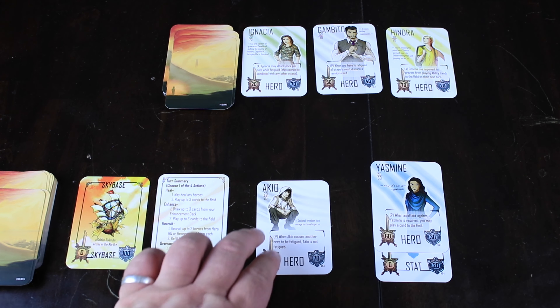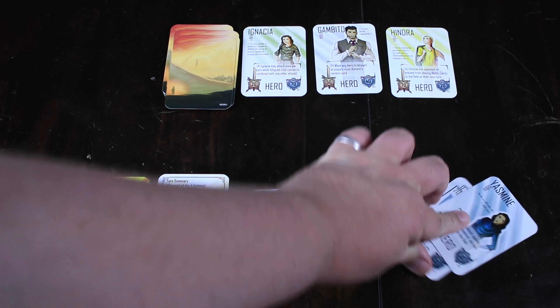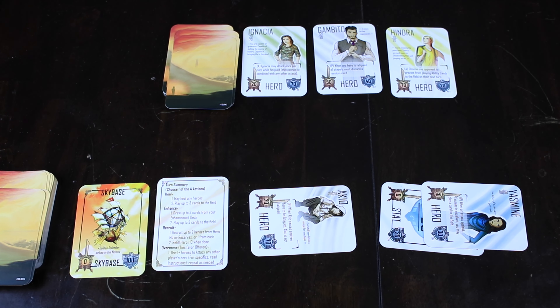If you have any heroes who are still exhausted on your turn, you can do a heal action. A heal action lets you heal — meaning turn them back right side up — as many heroes as you want. Then from your hand, you can play up to three cards to the field. The last action is overcome, which is their way of saying attack. You take one of your people — or even a group of people — and attack with them. For instance, this one has 20 and this one has 60. If we combine them and attacked, it would be an attack worth 80. Everyone who attacked is also exhausted at the end of their turn, so keep that in mind.